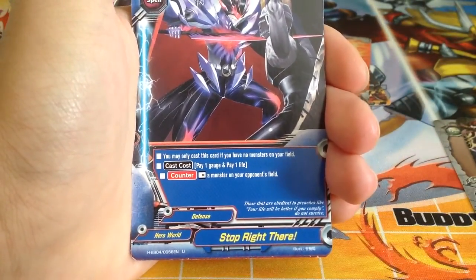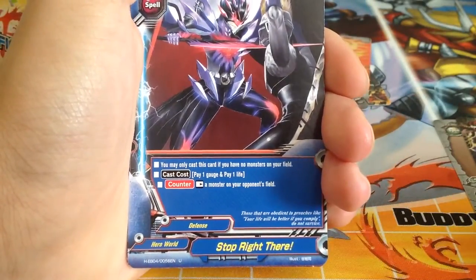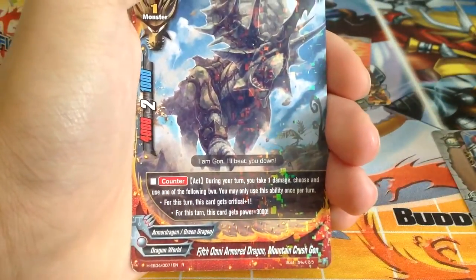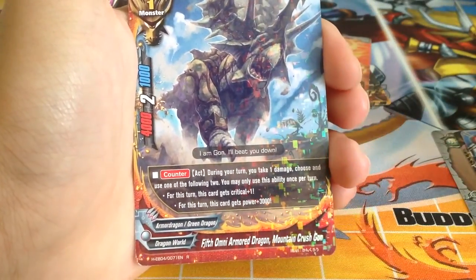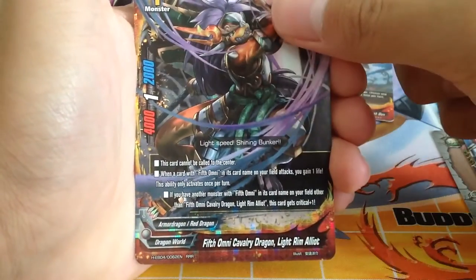Stop Right There: pay 1 gauge, pay 1 life, rest a monster on your opponent's field. You may only cast this card if you have no monsters on your field — so it's pretty much dark hero support. Another Armored Dragon — take 1 damage and give it 1 crit or give it 3k power.